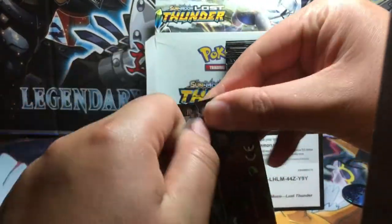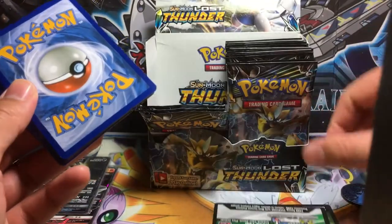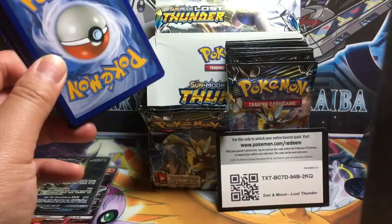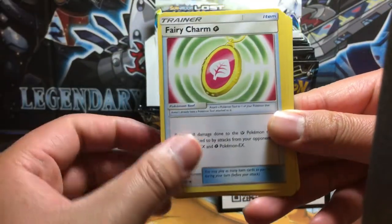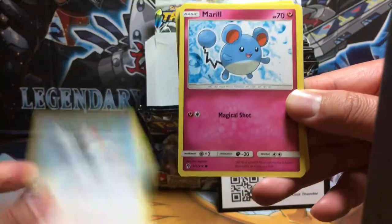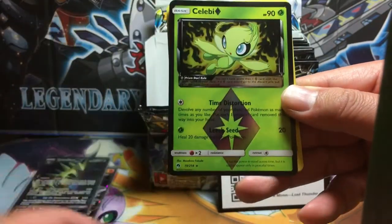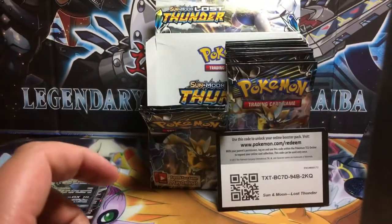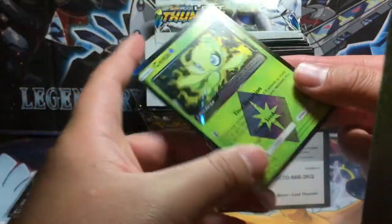Another Celebi pack. We got Wait and See Hammer, Fairy Charm, Silcoon, Pikipek, Marill, Wurmple, Litwick, Comfey. And then Celebi Prism Star — there's our hit! Zeraora is the non-holo rare with a Steel Energy. But still, we got a Prism Star. Nice — I'll take that.